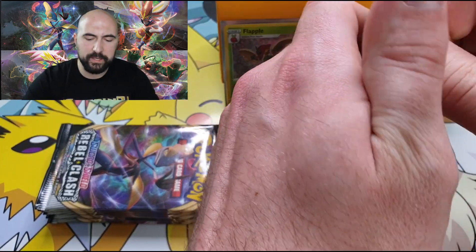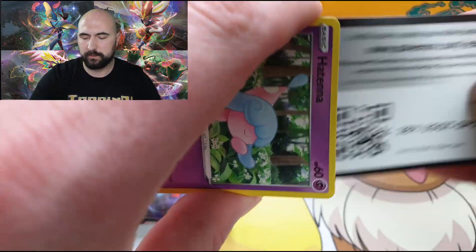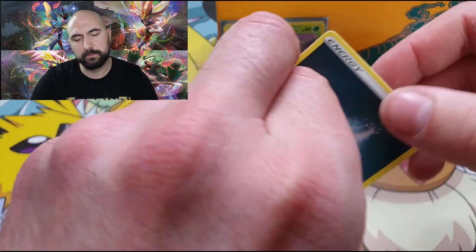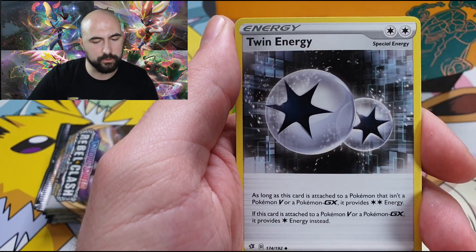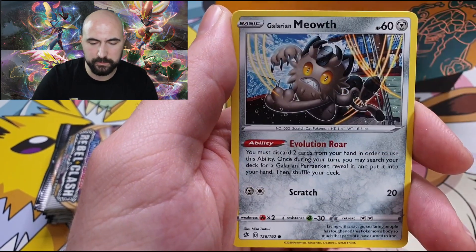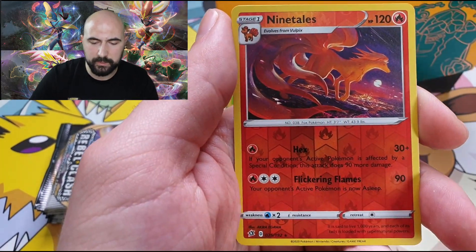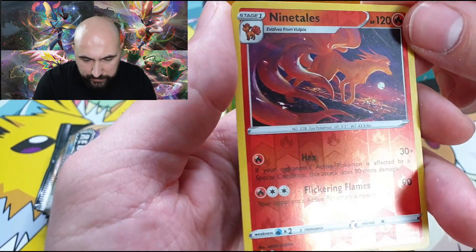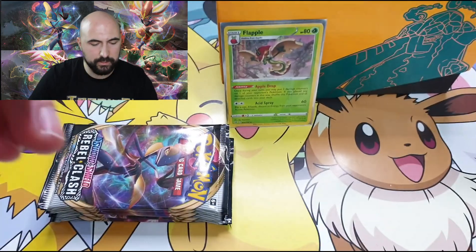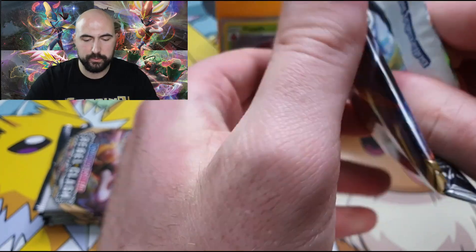Let's move on to the third pack. We really want to pull a Hyper Rare, Golden Secret Rare, or the Boss's Order — any form, I'll take it all. Galarian Meowth, Zigzagoon, Magikarp, a very very awesome Reverse Rare Ninetales — beautiful card — and Electivire, regular rare. One holographic pull for now.